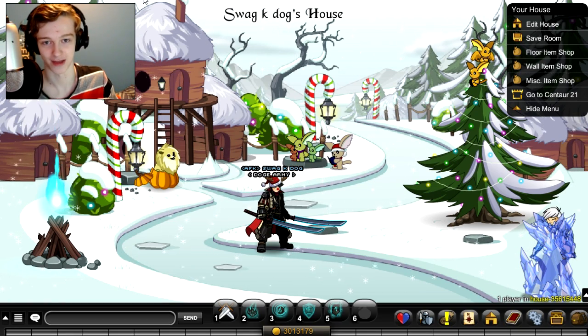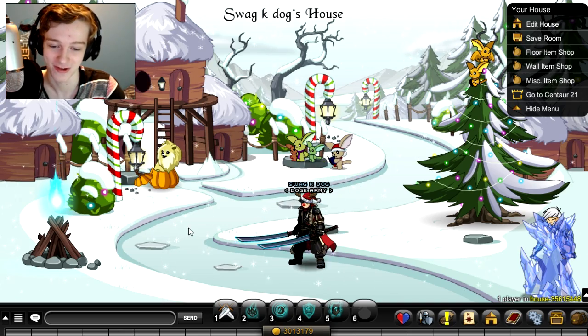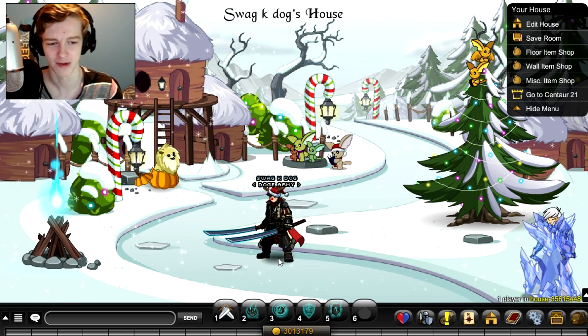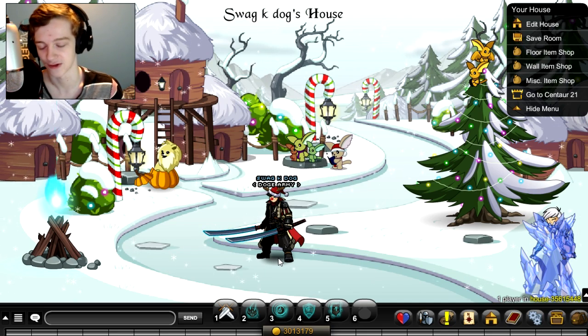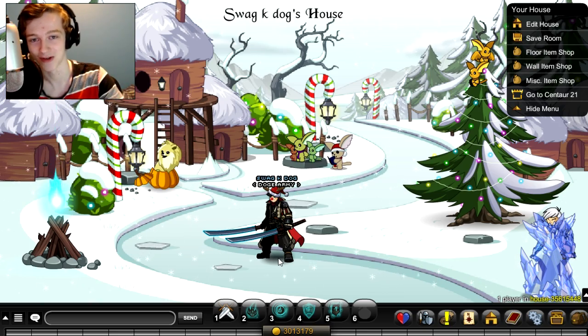What's up guys? I'm gonna show you how to get two free Adventure Coins surfboards in Adventure Quest Worlds. That's right, they're free. I thought they were gonna be merge items, at least I did — I might have just assumed that — but they are drops. I'll show you where to get them and how to get them after the intro.